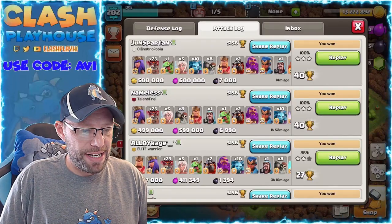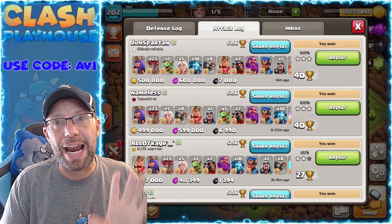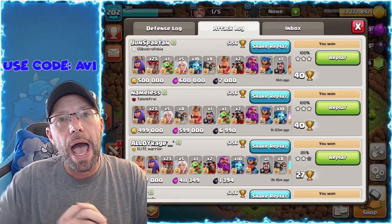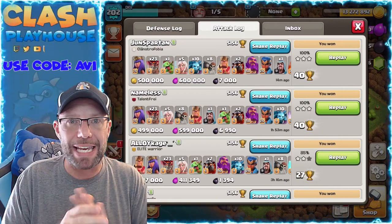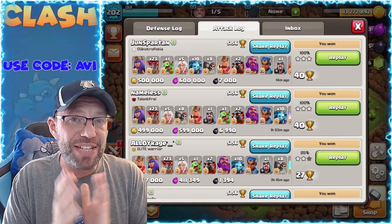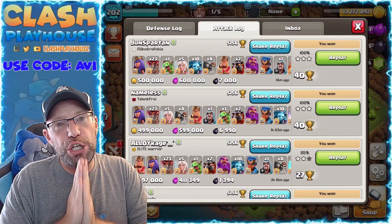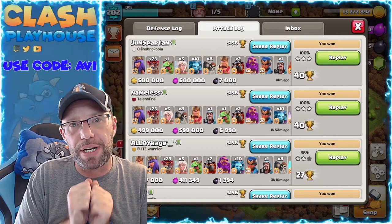Here is my attack log on my D&E account, which is currently my only TH13 that I am doing Queen Charge Lalo on. Before we get into the count, let me tell you what I was looking for from you guys. I have five Town Hall 13s. Three of them I have not been attacking on since they were maxed — I had nothing to do on them. But now I have five Town Hall 13s that I need to farm, and I have to get three of them back up to Legends.